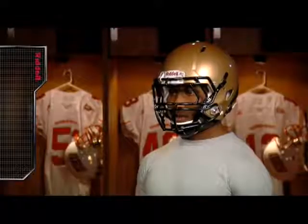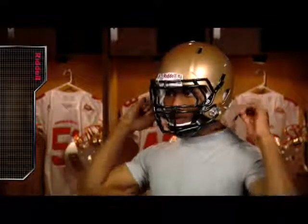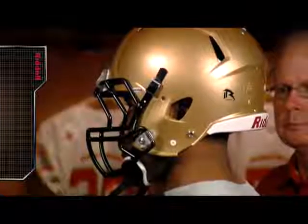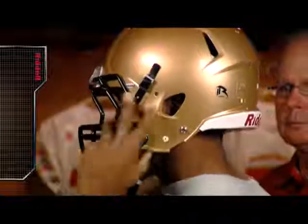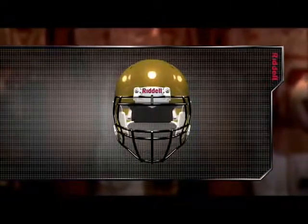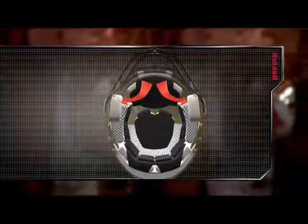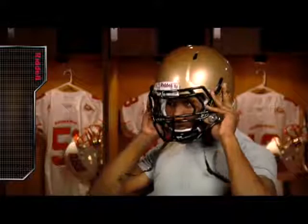To take off the Revolution Speed helmet, the lower chin strap attachments must first be unbuckled. Next, the player should place an index finger into the left and right ear holes of the helmet. Finally, the player should press his thumbs into the bottom of the S-pads, located below the ear holes on the inside of the helmet. This grip will give the player the necessary leverage to lift the helmet straight up and off his head.